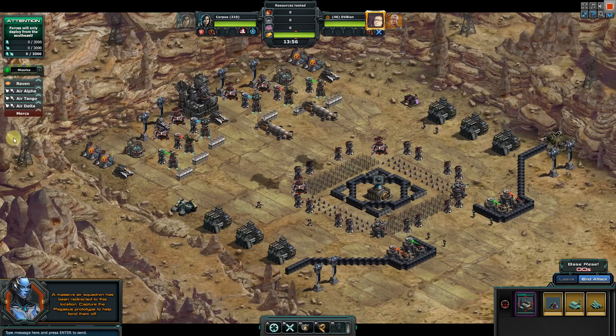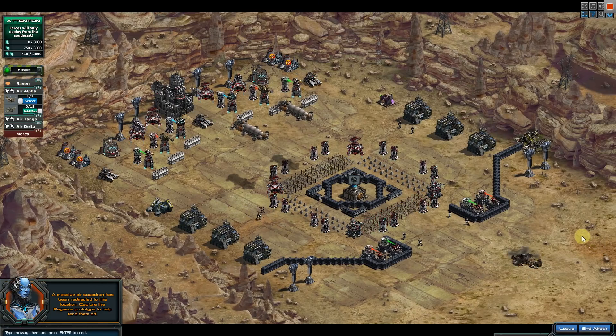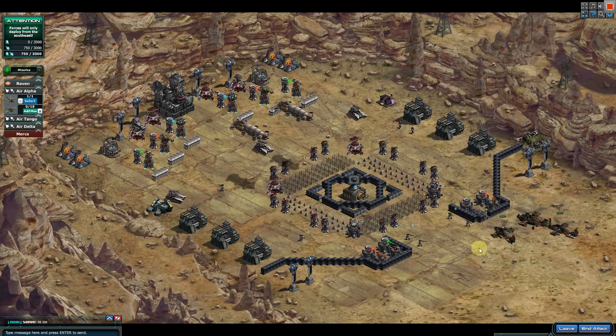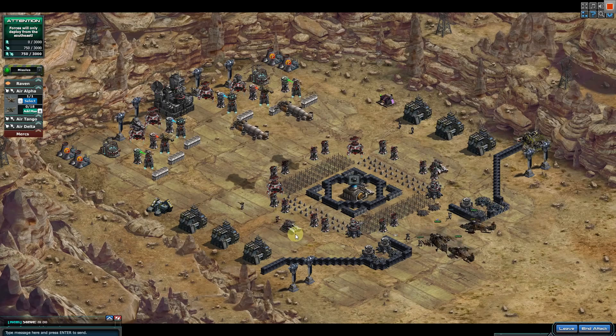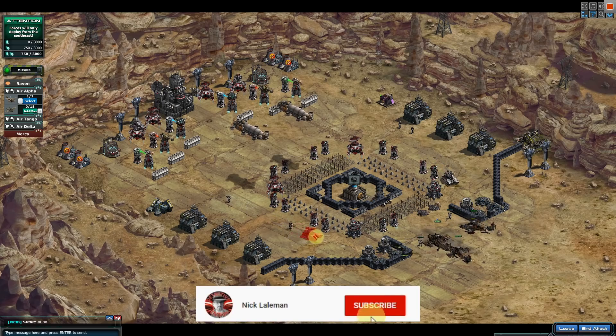Hello everyone, welcome to a new video with a new intro. This is the Pegasus base. First we need to kill Base 1 in order to get Base 2. I really don't care about this base — it's probably better to use regular units instead of my chopper, but hopefully this is a bit faster, hence why I'm just using this.